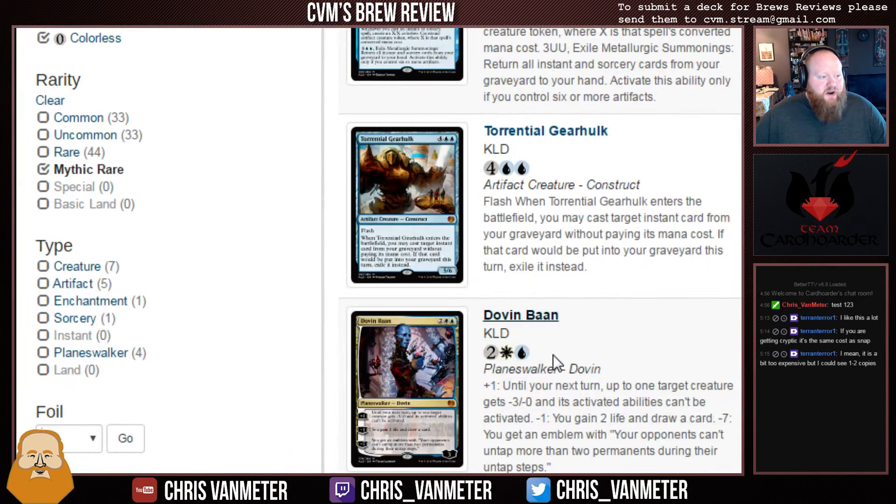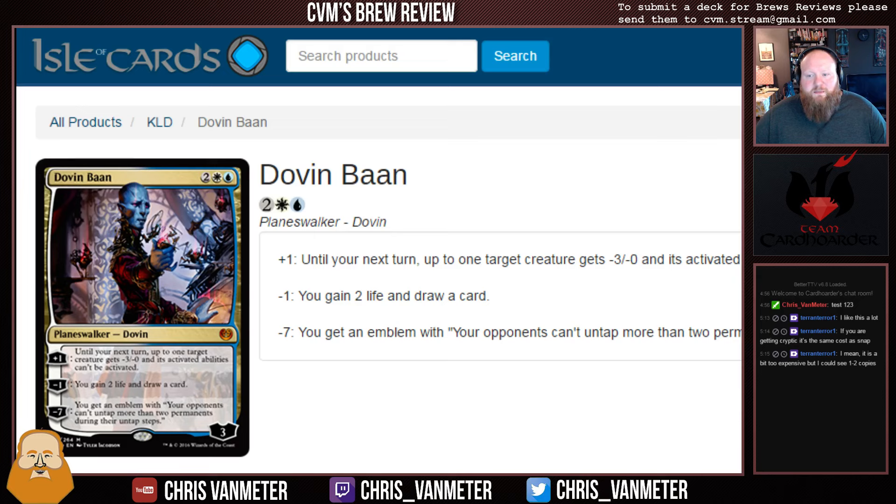Next we have our first Planeswalker, Dovin Baan — two White Blue, starts with three loyalty counters. Plus one: until your next turn, up to one target creature gets -3/-0 and its activated abilities can't be activated. That's a very important part. Minus one: you gain two life and draw a card. Minus seven: you get an emblem where your opponents can't untap more than two permanents during their untap steps — basically Static Orb for your opponent, which is kind of cool given that Static Orb is one of the masterpieces in Kaladesh.